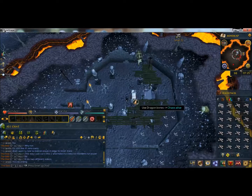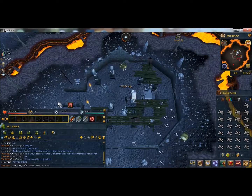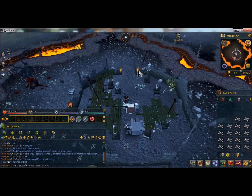Today I'm going to show you a good way to get your prayer up if you're a low level. I am almost 90, but dragon bones are 250 XP each at the chaos altar. This is located in the wilderness - I will show you where in a second. The only thing you have to be careful about is getting PKed.